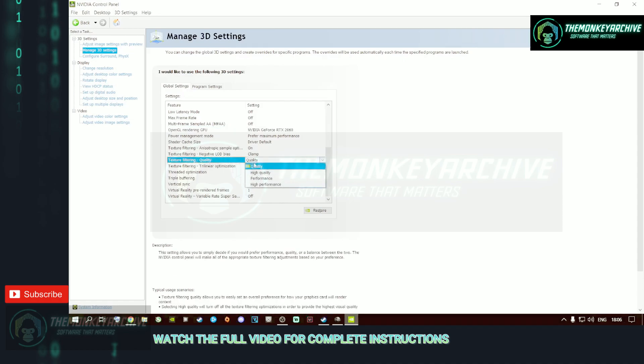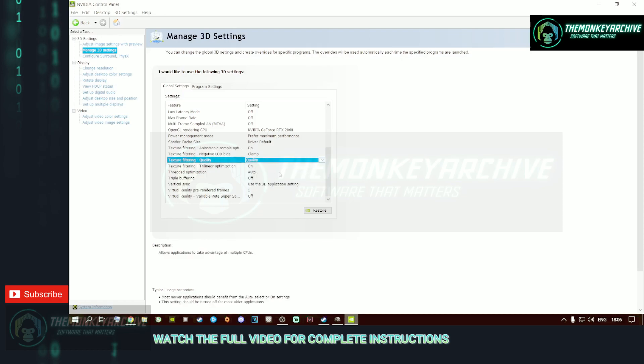For Texture Filtering Quality, this plays a big role depending on your graphics card. I have an RTX 2060 OC, so I keep mine on Quality because it can handle it. If you have anything lower, put it on Performance. I don't suggest High Performance unless you have a very old lower-generation card like a 10-series or lower. Don't push it to High Quality or you'll lose frames. If you have a 1080 or 1070 with 8 gigs of VRAM or higher, keep it at Quality; otherwise use Performance. Once done, click Apply.